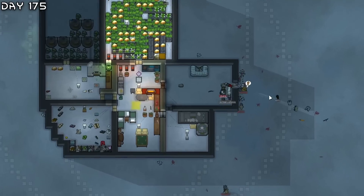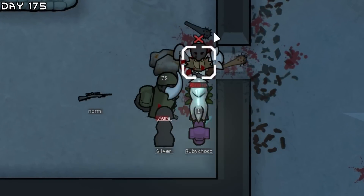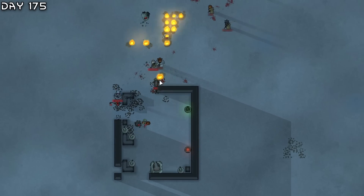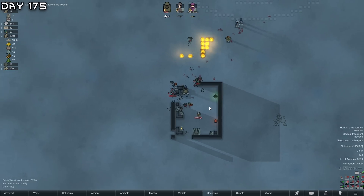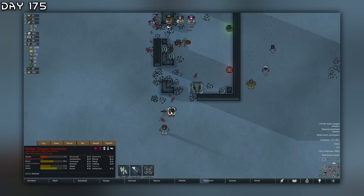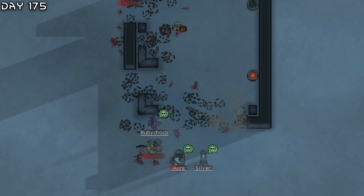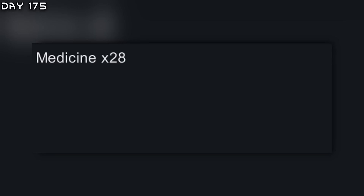This is actually great. Organ harvesting - we only have one medicine. Let me get inside and let the rest fight. I think they're all dead. They're fleeing - I want all of this loot. I need to take care of these turrets, but as you can see there are a bunch of people and I need this.